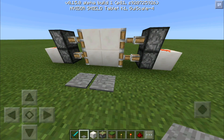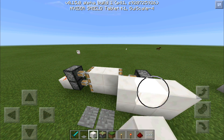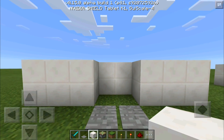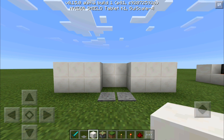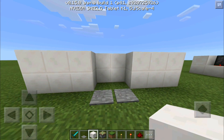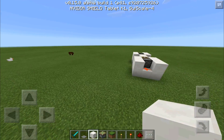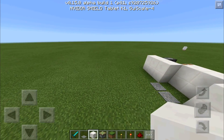All that's left is to cover it up, and your piston door is ready to go. It does look good, though of course the mechanism is visible — that's just the way it's going to be with this door. If you want a door that is completely invisible inside the wall, you're gonna have to wait, but I will make a video on that eventually. If you're excited for that, stay subscribed. Leave a like, subscribe, and comment, and I will see you in the next video — goodbye!